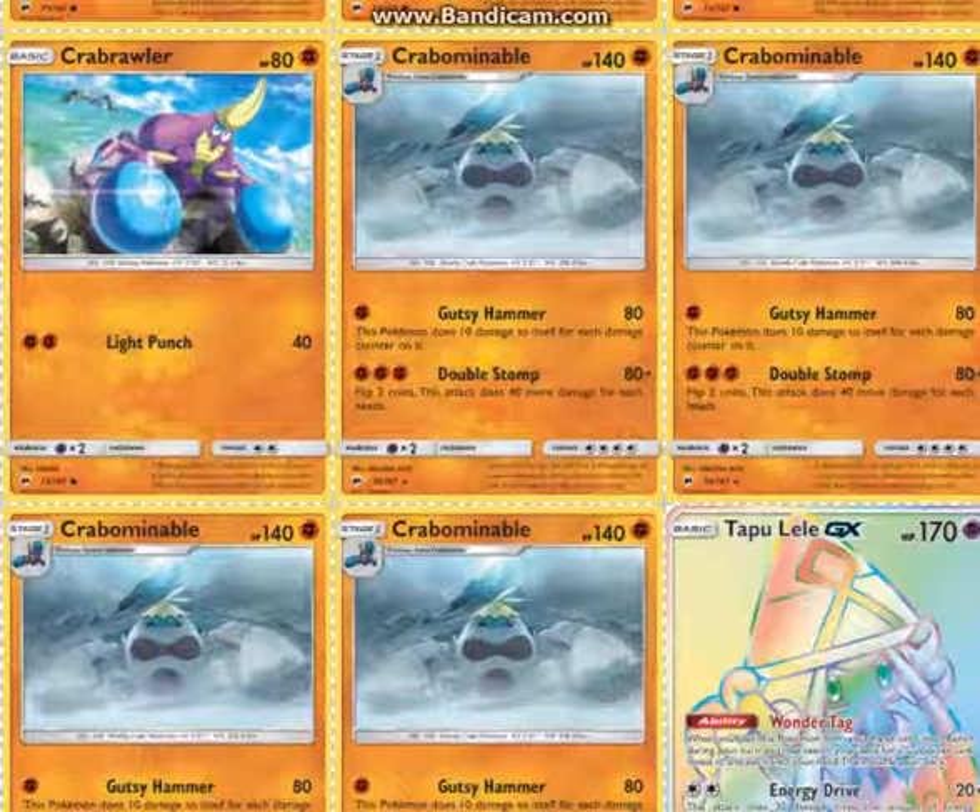Gusty Hammer does 80 damage for one Fighting Energy and 10 damage to itself for each damage counter that's already on it — basically, it doubles the damage that's already on it. It's a Fighting type, so it hits Drampa, Darkrai, and Zoroark all for weakness, which is pretty good.